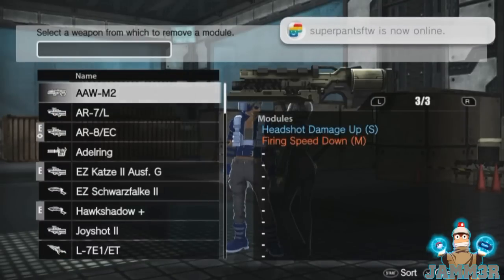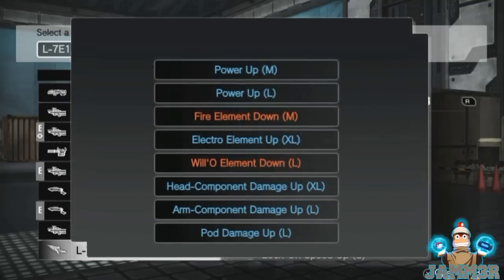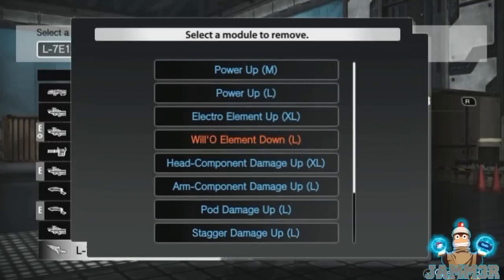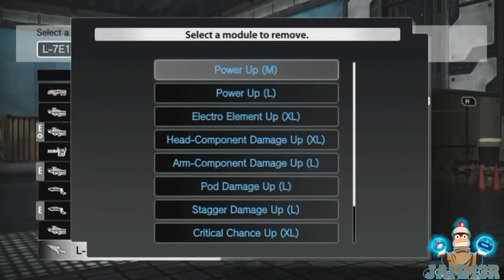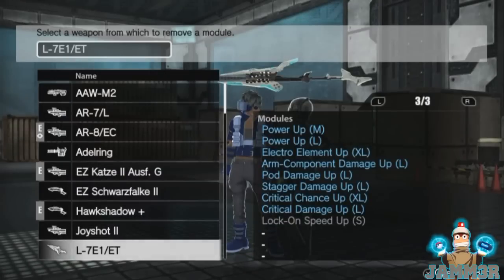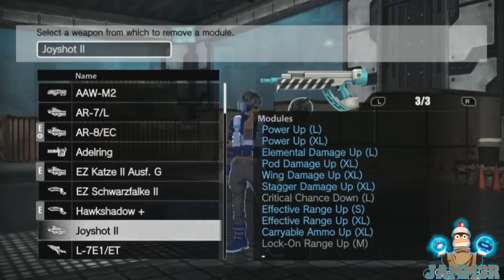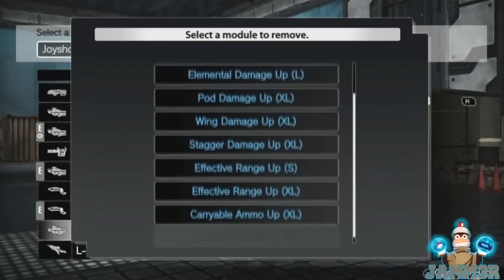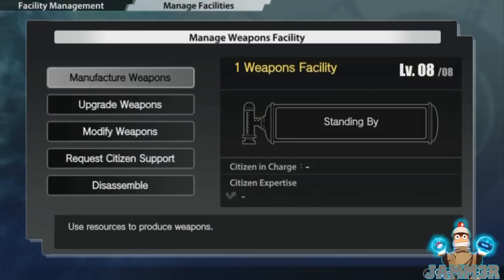Gray mods on weapons means that mod isn't needed for that weapon. But some mods aren't exactly needed either — for example, movement speed shows as blue on every weapon because it helps for everything, but it doesn't make your weapon better, so you can remove it. However, if you have Power Up XL on your weapon, don't remove that — every weapon needs Power Up Large and Power Up XL. Also, all mods can be stacked, but only twice. So you can have Power Up XL and Power Up Large, but not XL plus Medium plus Small. Keep that in mind.